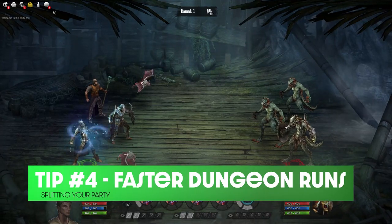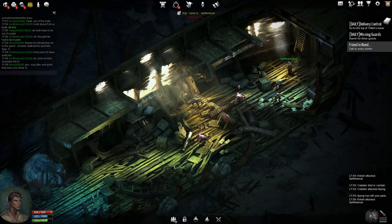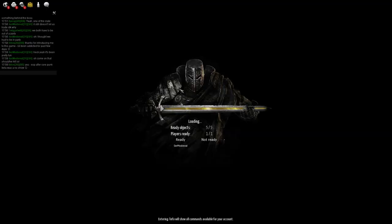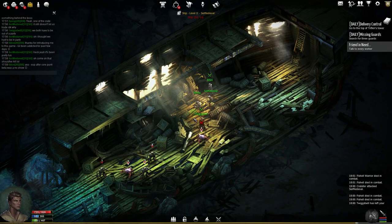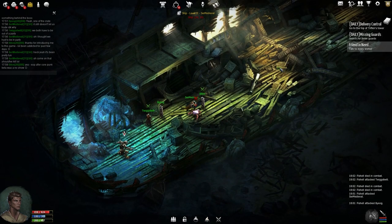Speaking of dungeons, if you plan on partying up with other players, here's a tip on how to clear them at a faster rate. When you go into dungeons that normally have a boss at the end, they'll be scattered with trash mobs on the way there. Typically someone would assume you'd want to stay in your full 5-man party and fight packs one by one, however there's a much faster way. If you split your party into groups of 1-2 players, more battles can happen at once. If one person engages in a fight, your character can walk right over them to fight the next one. Having 3 or 5 battles going on at once with 10-second round timers, as opposed to one at a time, means you'll reach the boss much faster.